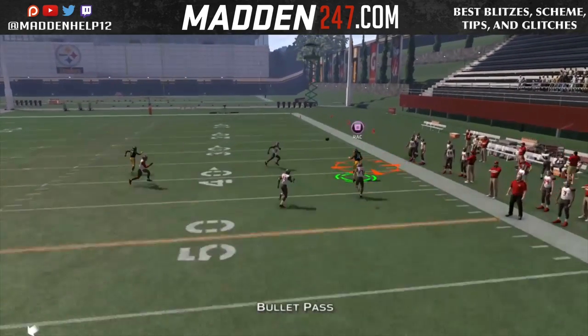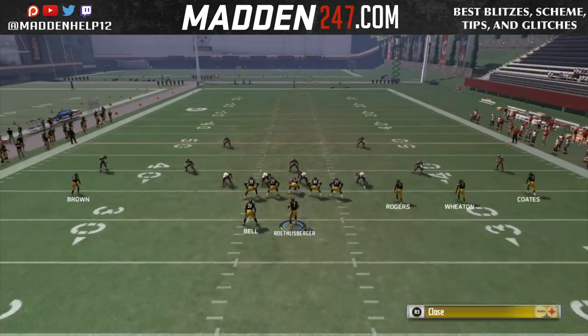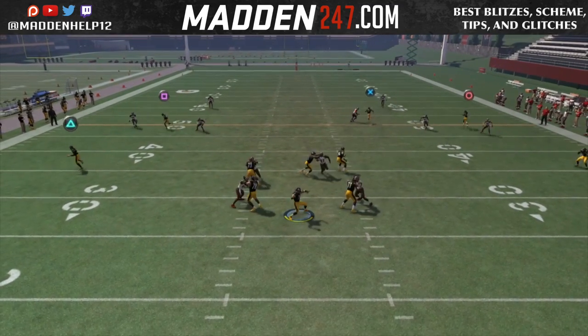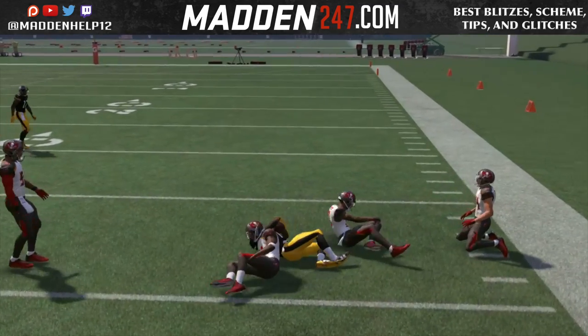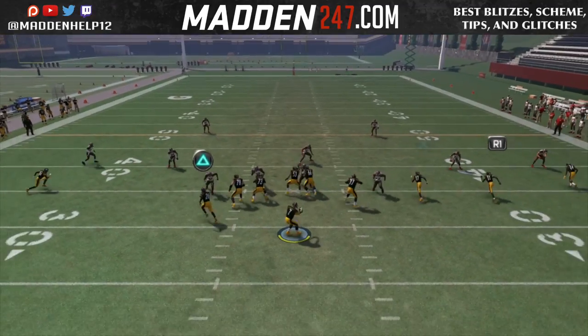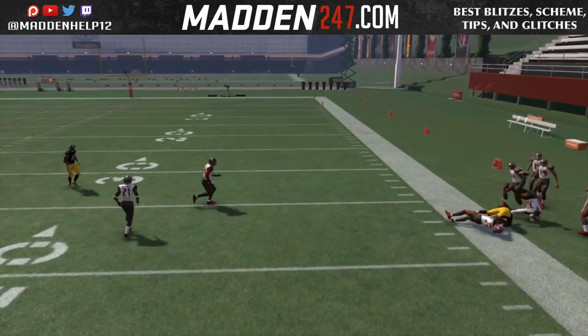Now, if you want, you can put a flat and a seam if you're in some type of trip set to keep the safety occupied, and then you can have the flats in case they're in some kind of cloud flat, where the corner's going to play a little bit deeper. You can always dump it underneath. But you see here that we actually have both flat and the seam route on a Cover 2.